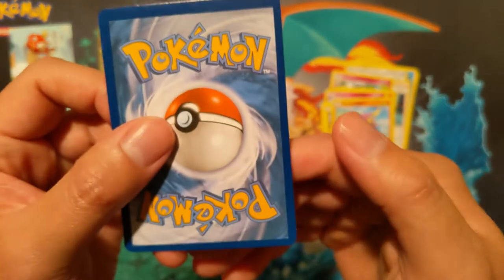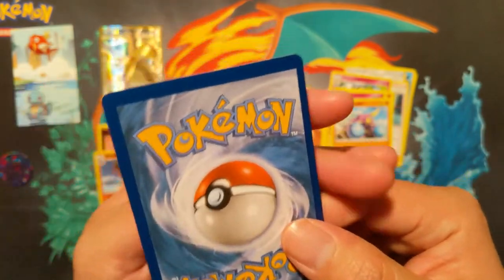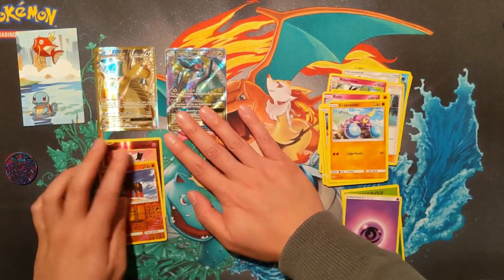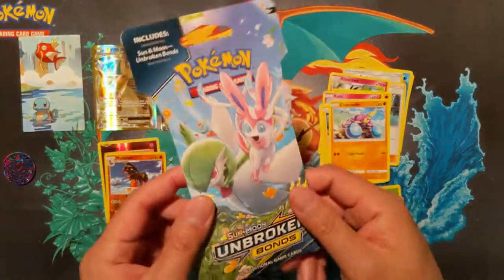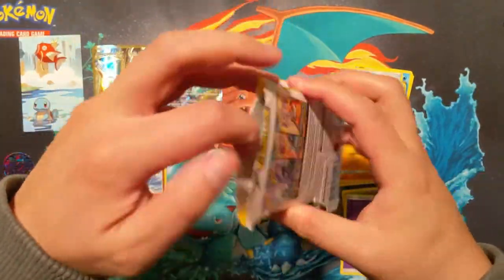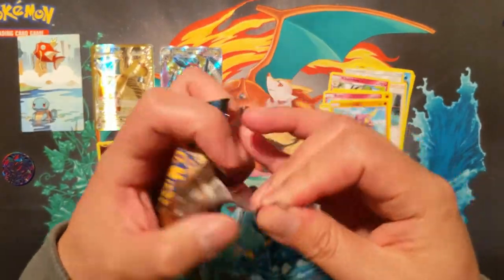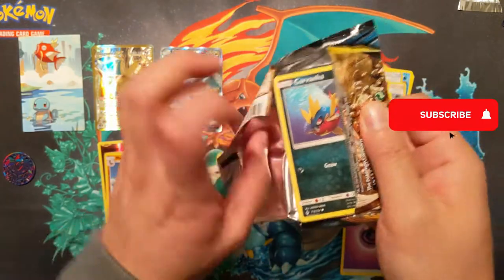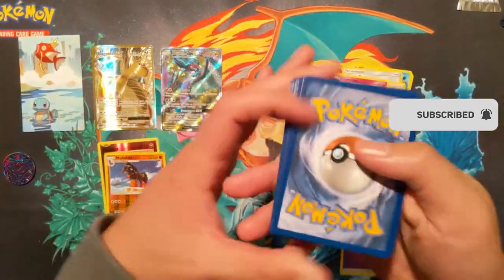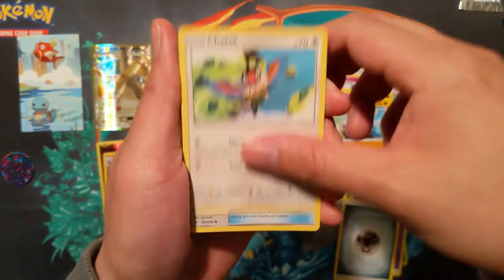One thing about some of the new Hidden Fates cards is if the front is offset it doesn't necessarily mean the back is, which is very strange. I feel like that will affect grading going forward. Look how off-centered that is. Oh my, look at the results of this mini tin - this is probably one of the best mini tins I've ever seen. Now we go to Unbroken Bonds. Let's see if we can pull a Dedenne - super useful card. I currently have three and while I don't think many decks will need four, we could just have a playset just in case. Shoutout to Amy, thank you for these packs.